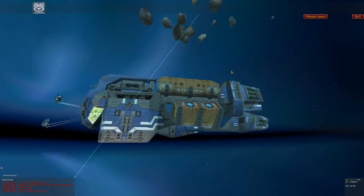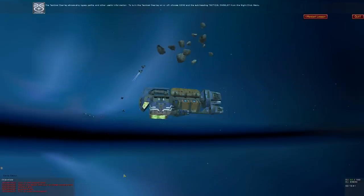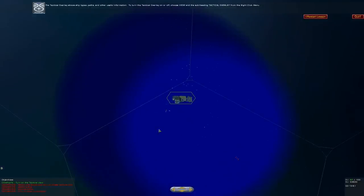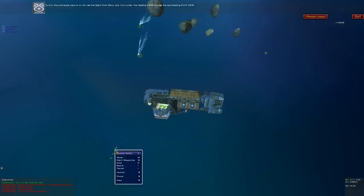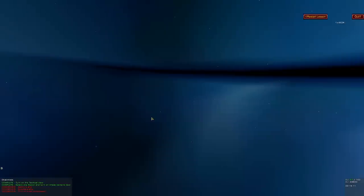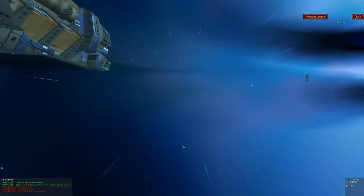Other features of interest — Lesson 12. This lesson covers various other features of Homeworld Cataclysm. The tactical overlay shows ship types, paths, and other useful information. To turn the tactical overlay on or off, choose View and the subheading Tactical Overlay from the right-click menu. Chase camera view — to turn the pilot's eye view on or off, use the right-click menu under the heading View and choose the subheading Pilot View. Interesting, but not really that helpful. Makes for some interesting recording, though.